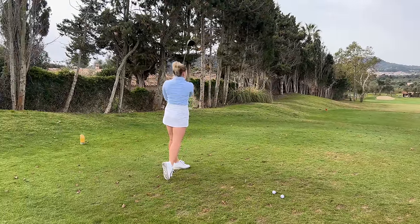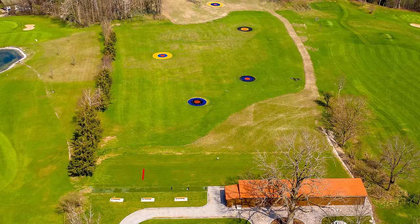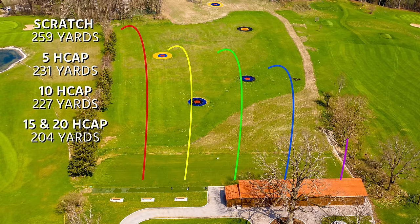Distance is interesting — it's one of the biggest things that correlates to scoring, and we see it drop off quite significantly as we move down the handicap ranges. ShotScope tracks this in five-handicap increments: scratch to 5, to 10, 15, etc. The biggest jump is from scratch to five handicap, dropping from 259 yards down to 231. Ten handicaps average 227 yards, then interestingly both the 15 and 20 handicap categories average 204 yards. At 25 handicap we drop under 200 yards into the 190s.